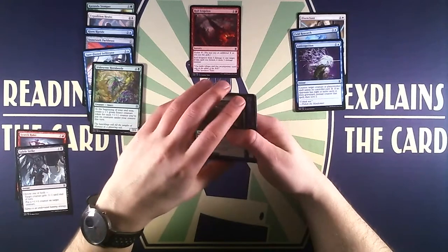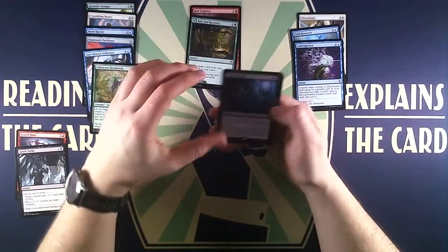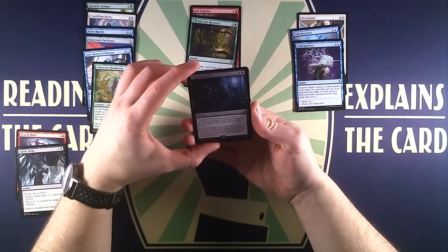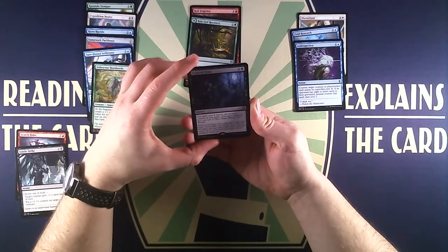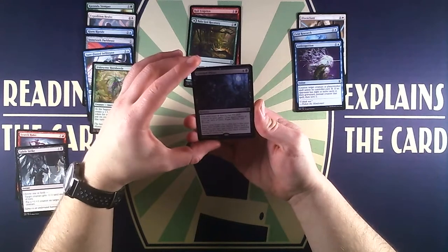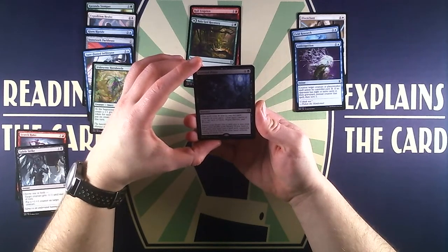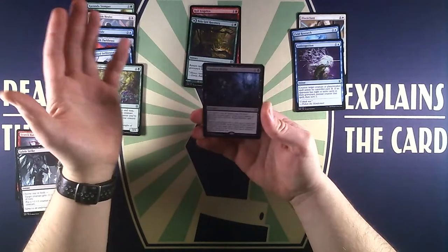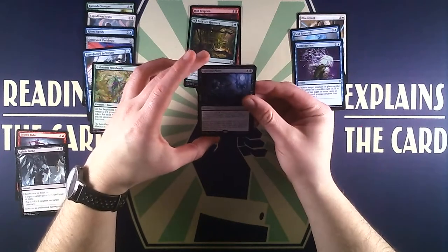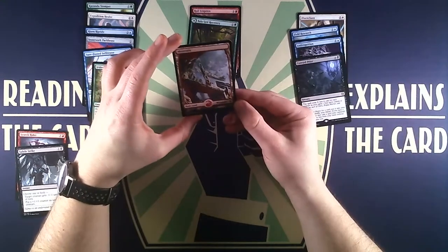Then we have Anticognition, an instant that counters target creature or planeswalker spell unless its controller pays two. If an opponent has eight or more cards in their graveyard, instead counter that spell then scry 2. Unfortunately this is a dead card — the extra two mana won't bother our opponent because of infinite mana, and since piles only have three cards, our opponent will never have eight or more cards in their graveyard. So to the trash pile it goes.